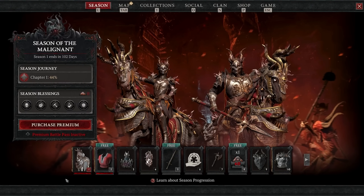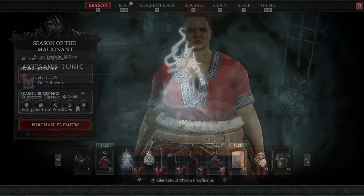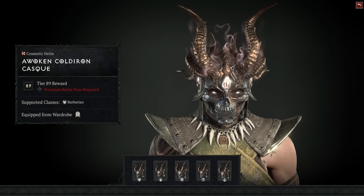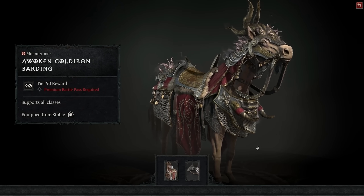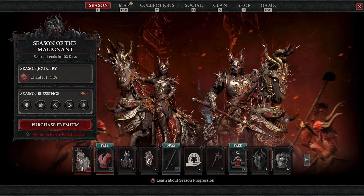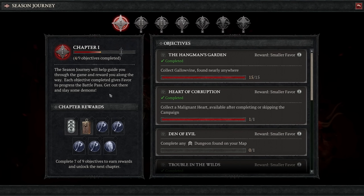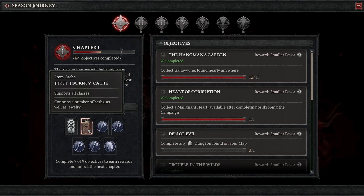You're still going to want to do Season 1 though, because there are exclusive rewards associated with it — which brings us to the Journey feature. The Journey feature gives you access to the Battle Pass for Season 1, with all the challenge tracks, rewards, and cosmetics in one screen. Everybody can access the Battle Pass of the Seasonal Realm, even if you don't pay for it, because there's both a free and a premium version. There are going to be 7 chapters in total, each with different objectives. As we complete these chapters and objectives, we gain favors that we funnel into the Battle Pass, which unlocks new rewards as we level through it.